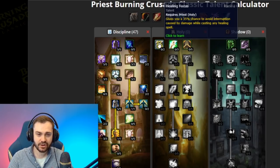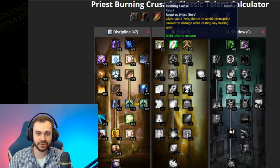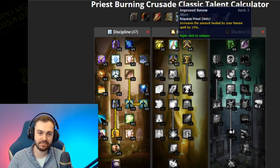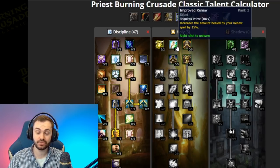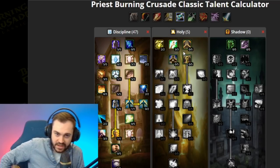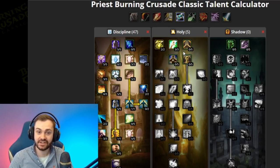This is really important sometimes when playing with a mage. Now we go into Holy and put two points into Healing Focus — this helps to reduce some of the interruption on casting via damage. Next we put three points in Imp Renew, as renew is really important and strong in TBC.